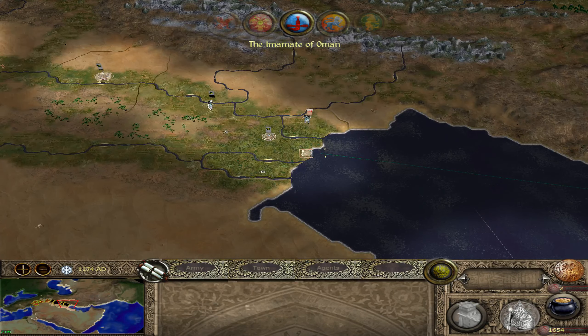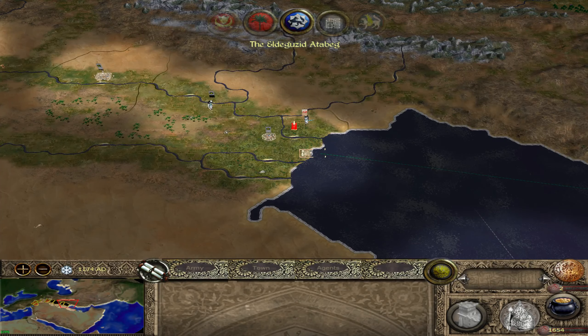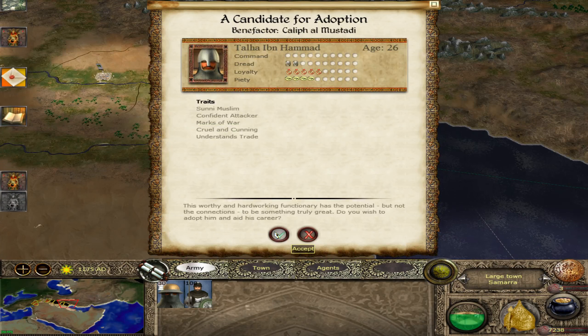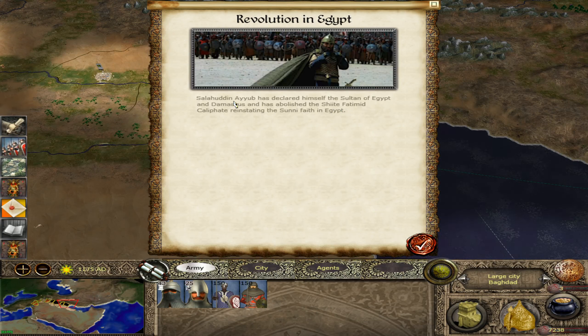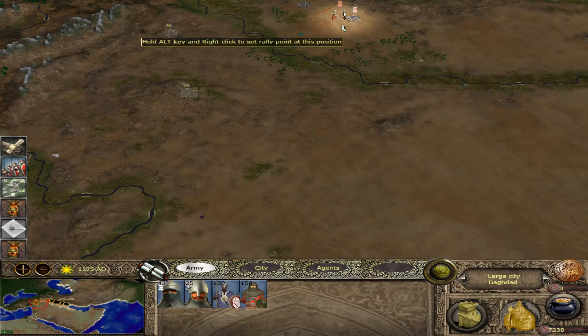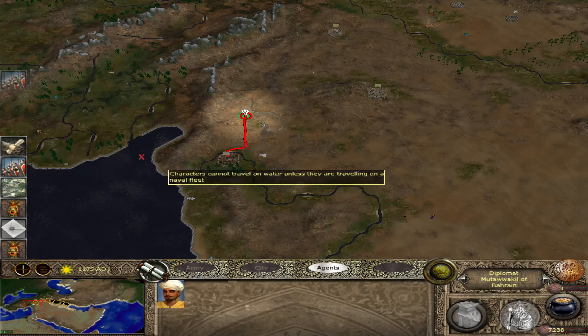We'll probably get a field battle against those rebels at least. If anyone's played as the Abbasids, let me know — I don't think I ever have. That's Baghdad. Revolution in Egypt — the Saladin, or Latinised name Saladin, right? Ayub started his own dynasty. Good for him — follow your dreams. We'll send a diplomat to the Ayubids, which we'll try to do.